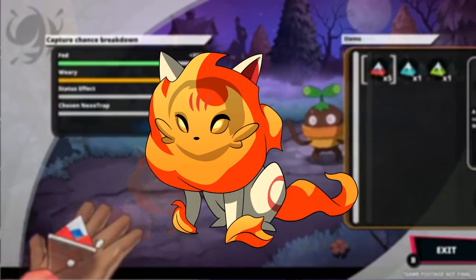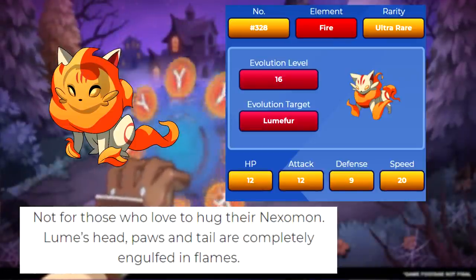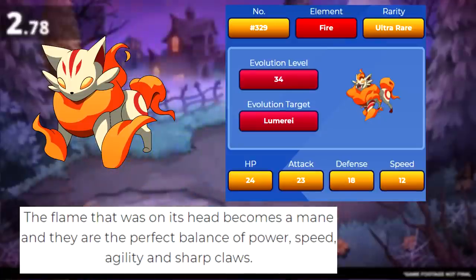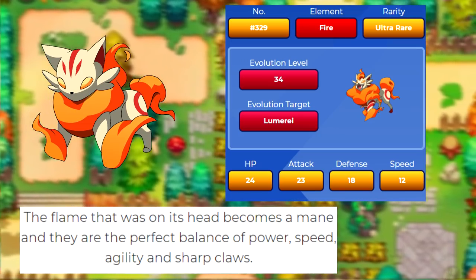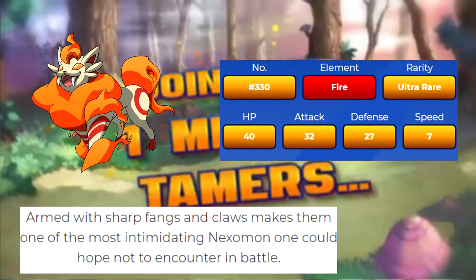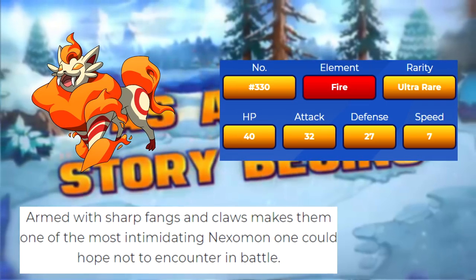Next up is the Fire starter, Lume — I'm not quite sure how to pronounce its name — but this fiery cat, it burns kids. If you try to pet this thing, you're gonna get burned. None of that Rapidash friendship stuff going on here. After you level this little guy up to level 16, it evolves into Lumifer. Lumifer's flame that was once present on its head has now evolved into a mane. This small beast is described as being the perfect balance of power, speed, and agility. After leveling it up to level 34, it evolves again into Lumeri. Lumeri is described as having a combination of intense fire coupled with sharp fangs and claws, making it one of the most intimidating opponents. Much like the last starter evolution we saw, Lumeri also drops its speed in favor of its other stats — you're gonna see that this becomes a trend.